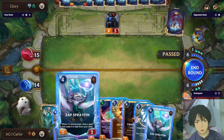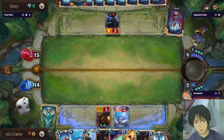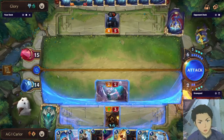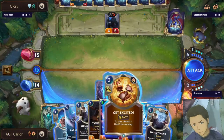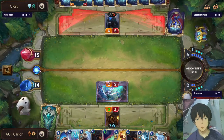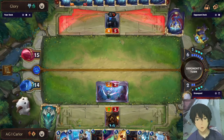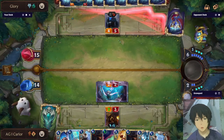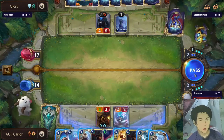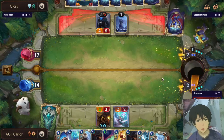The opponent is just passing. I could go for the Zap for an additional card — we get Rummage and Stress Testing, then we can attack for two damage. Another Blighted — that's okay because Zap Sprayfin will die, but in terms of value we are ahead because the Sprayfin is replaced by a card.